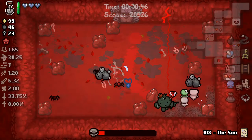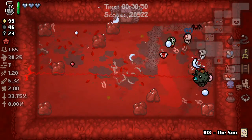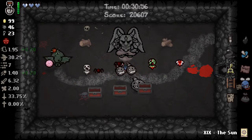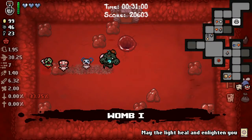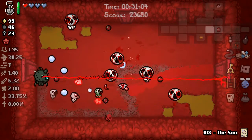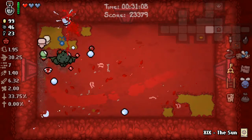I've given up my ability to take a devil deal that doesn't give health — a bit of a shame. Another syringe — not much there. We do want to beat Mom because I think the save file is still checking off Mom or Mom's Heart kills. Otherwise I could just use the shovel immediately. I took a hit. We could get a regular devil deal if we don't get the door down to the bad place spawned.